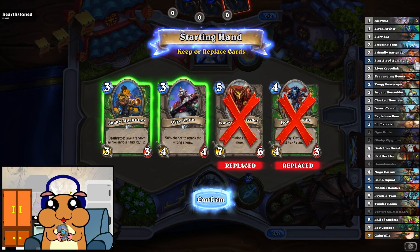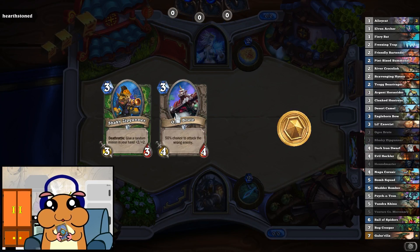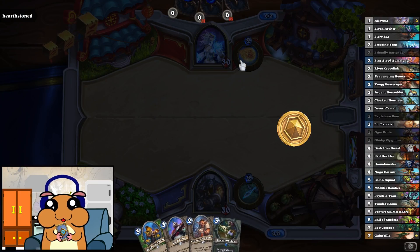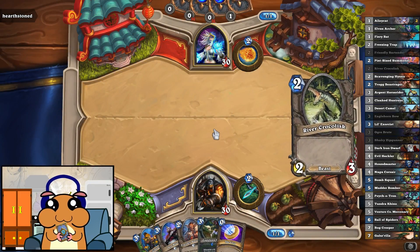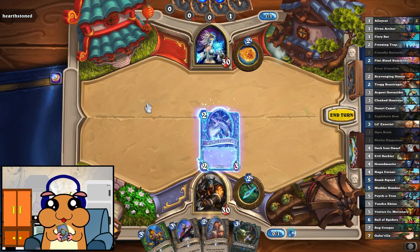Game one. Let's drop the five and four drop in hopes to get a two or one drop. I like these three drops — really nice. Yeah, that's a two drop. Now we got two of them. Let's coin one.